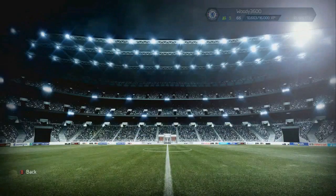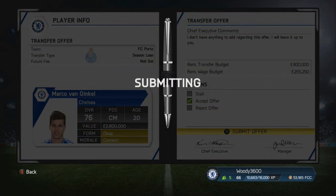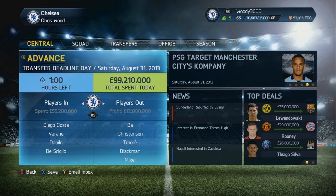We're going to send Ryan Bertrand on loan to Cardiff City for 12 months so he can keep up some first-team football and improve as a professional. We're also sending Marco Van Ginkel to Porto on a 12-month loan as well. It's deadline day - rather than show a full countdown of each hour, I decided to wait until the last hour. You can flick through each club individually on the left-hand side to see who's come in and who's gone out.